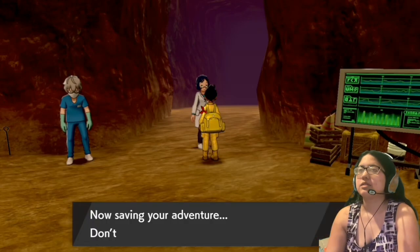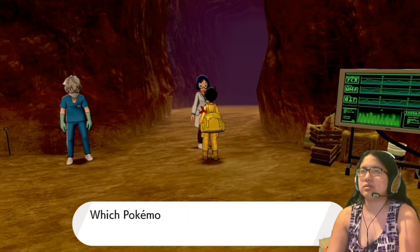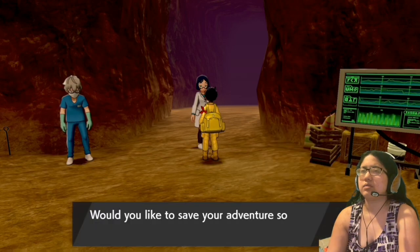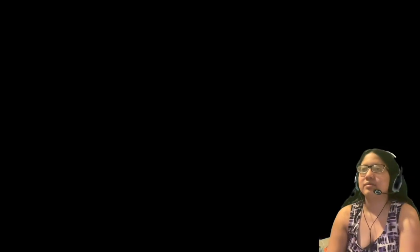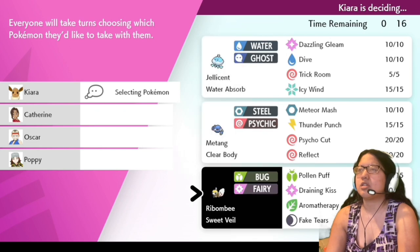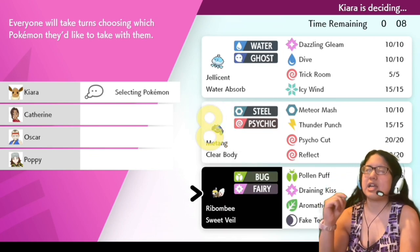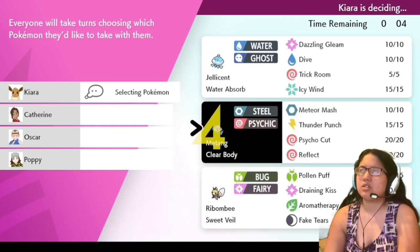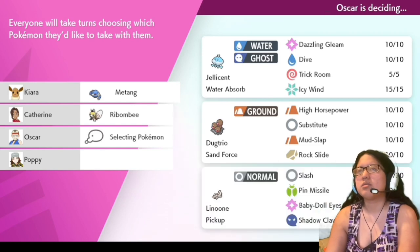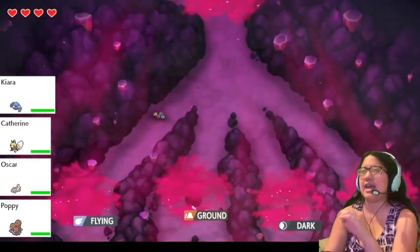So that was not what I wanted to find — I want to find an Ultra Beast, but we could try again. Matang is pretty good. Aromatherapy — remember how I was wanting to look for those healing moves? I think Aromatherapy heals, right? I wanted someone else to have Rabambi. Because Aromatherapy heals, and healing moves are really good to have in these battles.